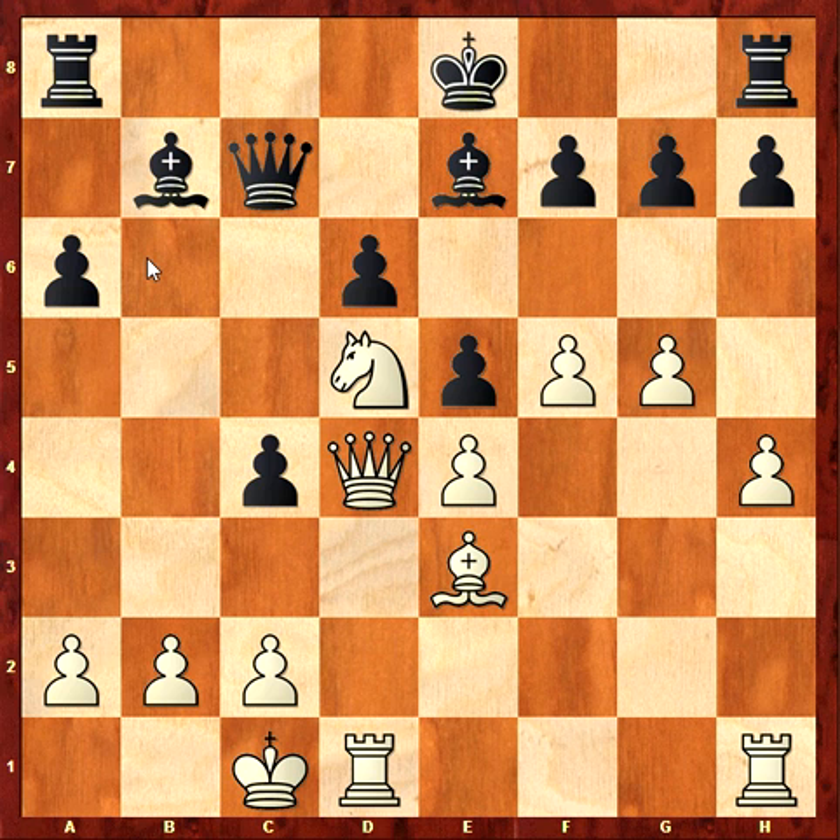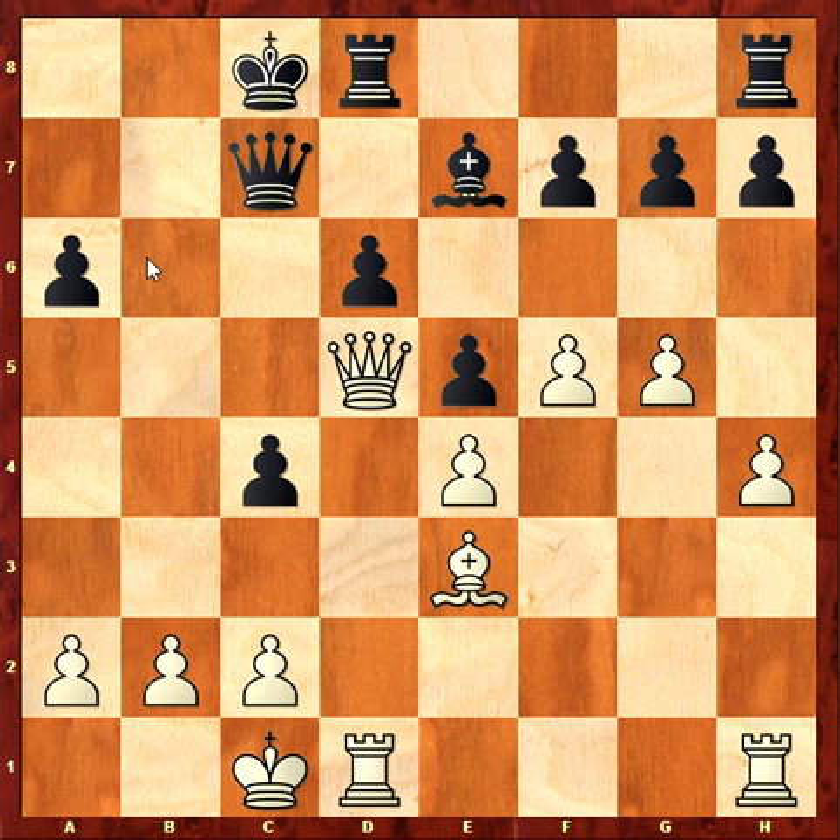Queen e4, bishop takes d5, queen takes d5 and castle long, queen takes f7. Yeah, it's wrong because I can simply take the pawn.